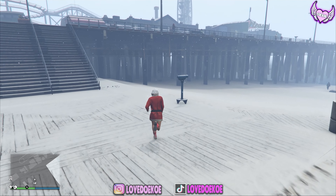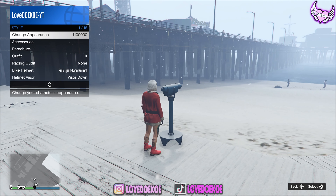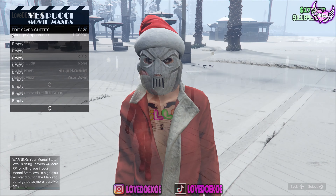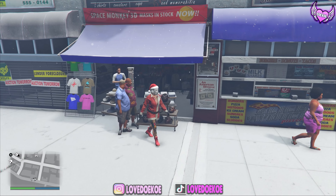You need to do the telescope glitch one more time. Just run to it, press right on the d-pad, press the X button and hold your interaction menu, then choose your first outfit and walk away. Now make your way over to the mask store and save the outfit in any slot of your choice.